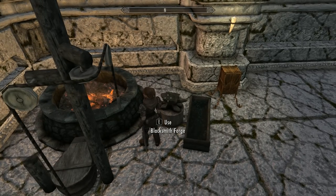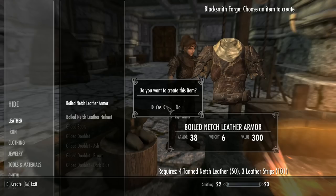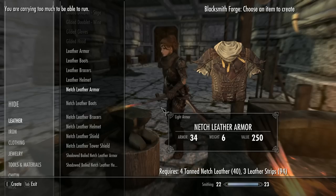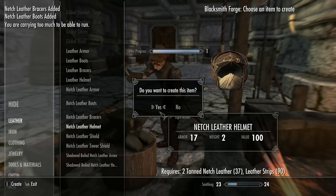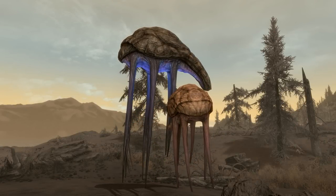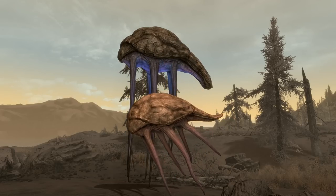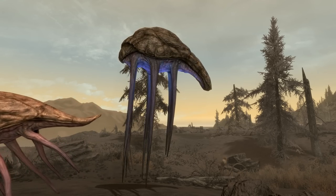Now that we've read the book and have the ability to make all this gear, let's go smithing. To make this stuff, you'll need varying amounts of the following: leather strips, charcoal sticks if you want to make the shadow versions, and tanned Netch leather. The first two are easily found or bought from a variety of traders. The Netch leather is another matter — it can only be found in Solstheim, from dead Betty and Bull Netches. You can hunt them down or find it as loot, though in my experience it doesn't turn up that often.